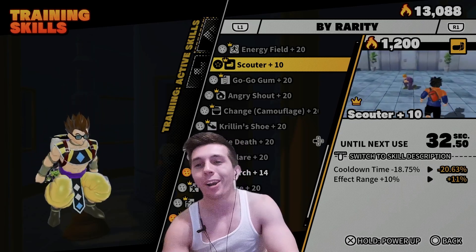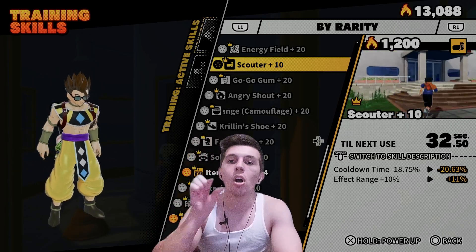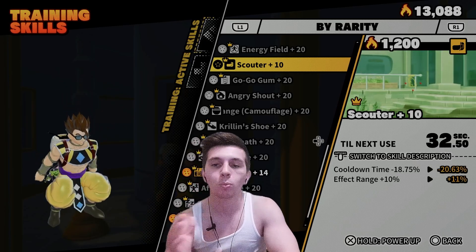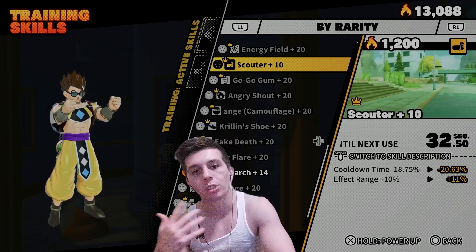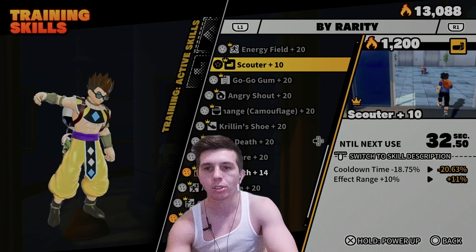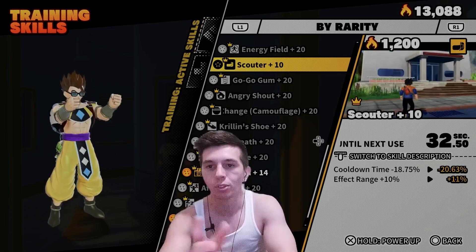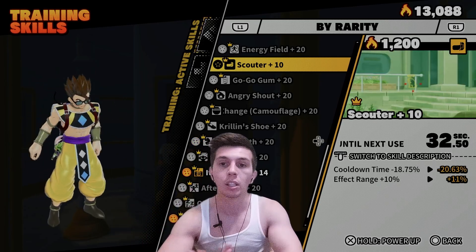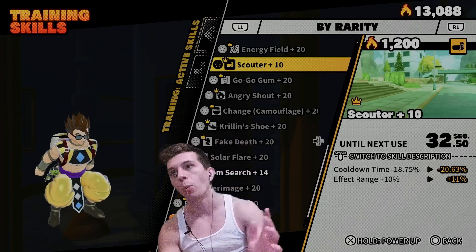Please do not waste your time mastering this skill. Do not put a single droplet of Spirit into Scouter, because it's terrible. You can get a Scouter item in the game that essentially does what this active skill does all the time, minus the cooldown. Yes, technically the effect range is better, but who cares? Survivors are typically getting radars — civ radars, key radars — so you don't really need a Scouter to find civilians. Also, in the clip it looks like you can zoom in with this Scouter, but to my knowledge you can't do that, which makes me scratch my head. This is the worst active skill in Season 3, and even with the balance adjustment, it's still bad. They would have to make this zero seconds before I'd consider it.